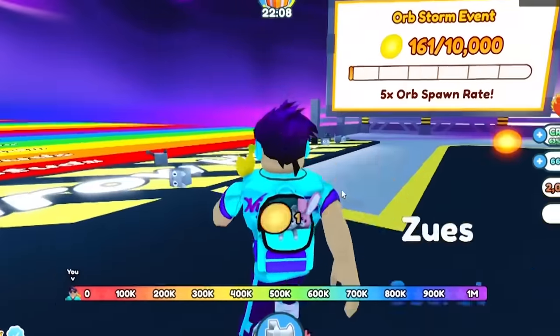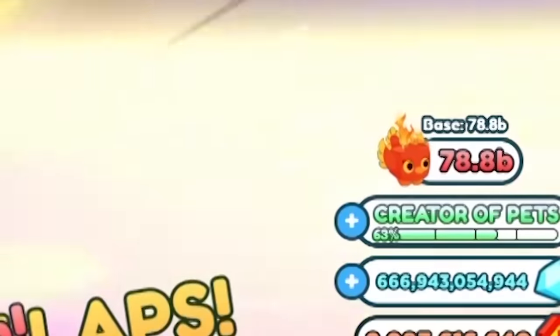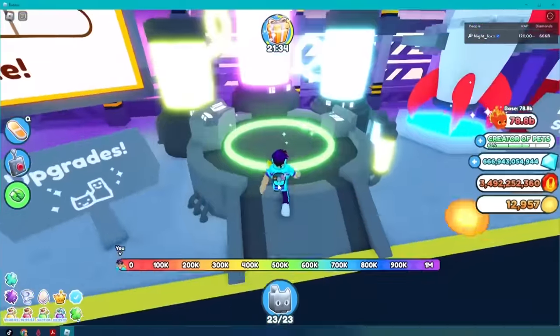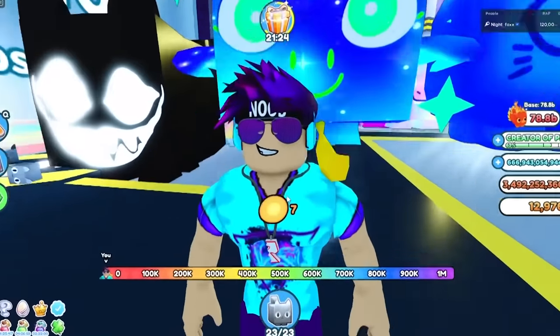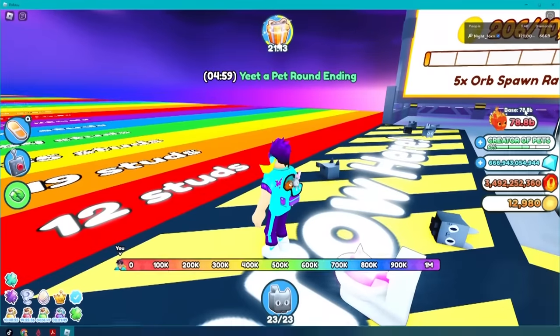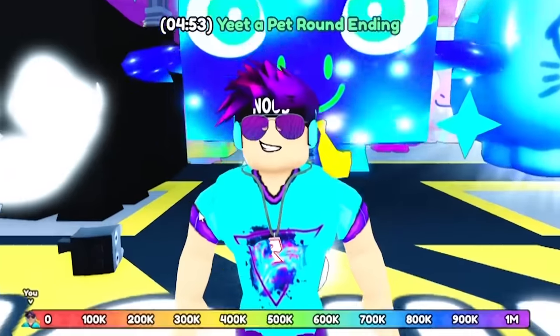Here's the thing that most people don't know about this update. You get a base chance — I'm at 78.8 billion. The other thing you get is a critical chance multiplier. The multiplier chance increases the more you max this out. On top of those two things, you get a random number generator assigned to each throw, and that number goes from about 1 to 10.